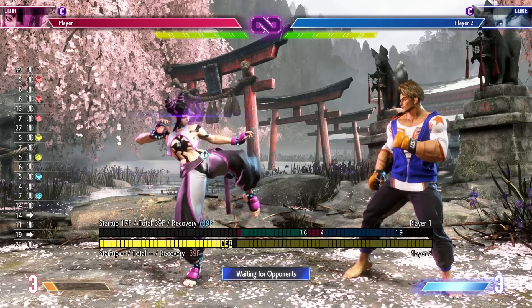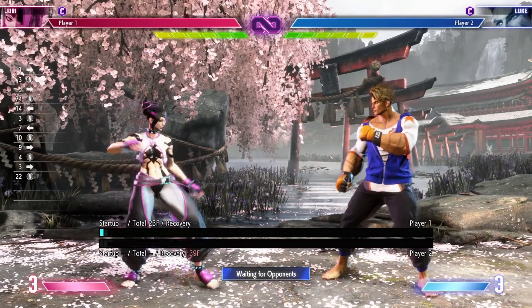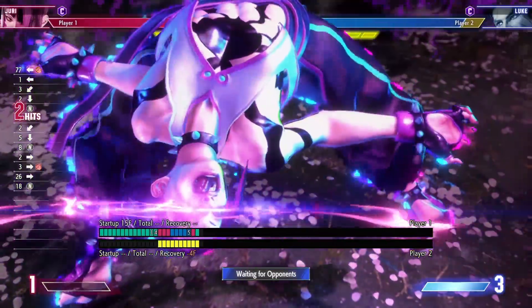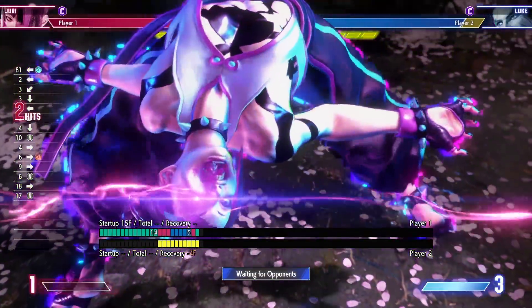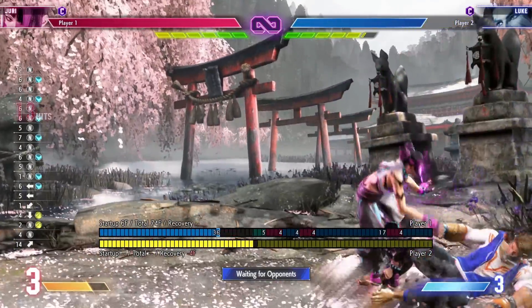This is really useful for combos and pressure on block because it opens up great pressure and mixups. It's a cool way of extending combos when you don't want to spend drive meter or Fuha stocks. You have this third meter that lets you extend combos in a completely different way, spending a completely different meter. So she's got a lot of ways of cashing out for different styles of combos, which is really nice.